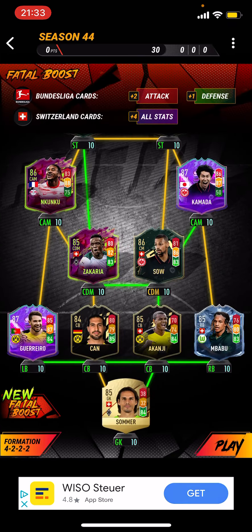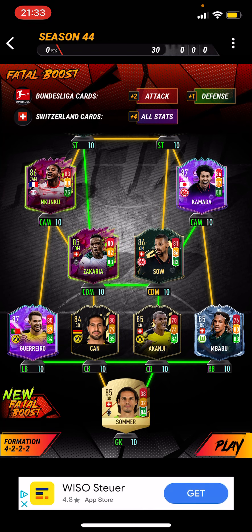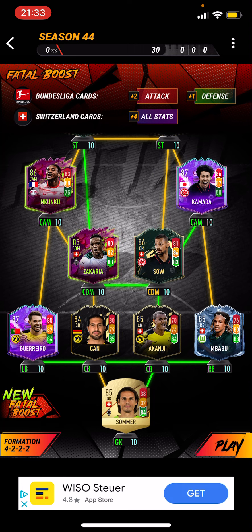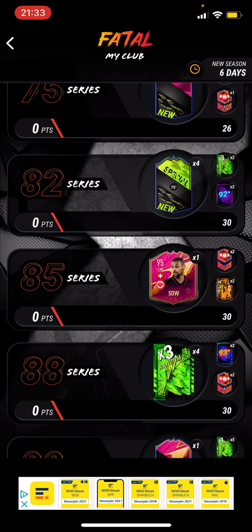Let's go over to the 85 where you can get a SO, and I actually am using a SO because plus 2 attack, plus 1 defense for Bundesliga cards, and plus 4 all stats for Switzerland cards. Look at this team — I don't know how this is an 85-rated team, but it's freaking crazy. All of the Swiss cards are going to be insane. I might do it just to get the SO.